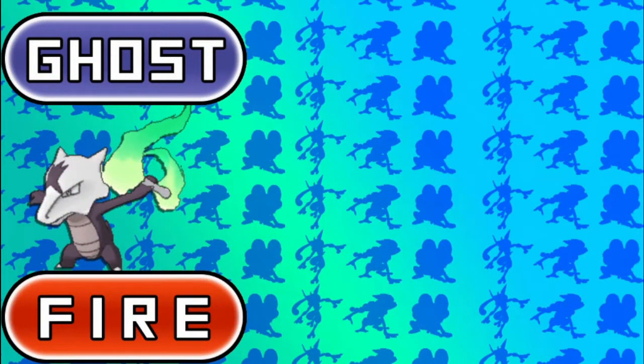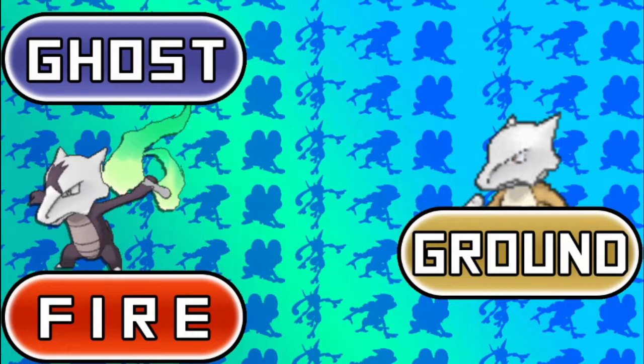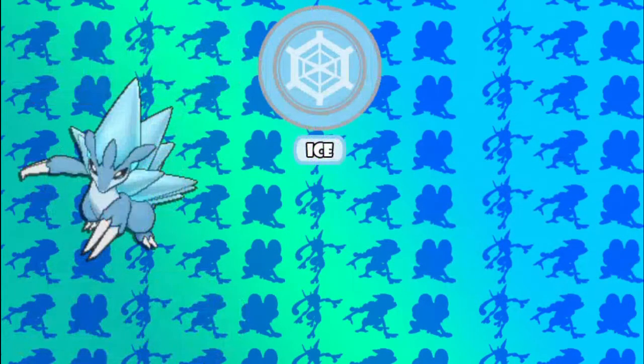Next, we're going to be using an Alolan form — the Alolan form of Marowak. As you guys know, the original Marowak was a Ground type, but this Marowak is Ghost and Fire. And we are going to be using two Alolan forms, because I really do like Alolan Sandslash, but I played Pokemon Sun so I wasn't able to get Alolan Sandslash — that's why I kind of want to use it.